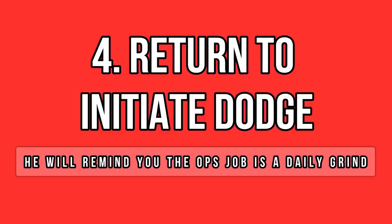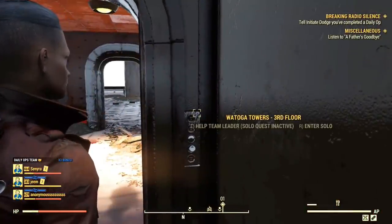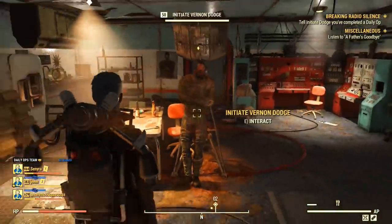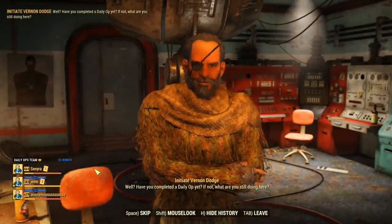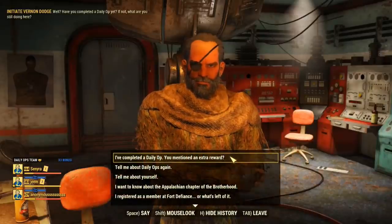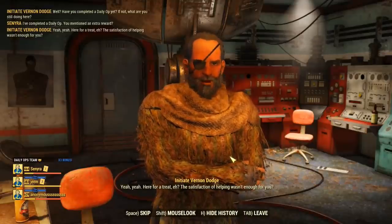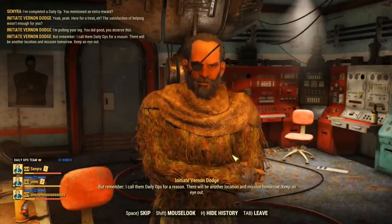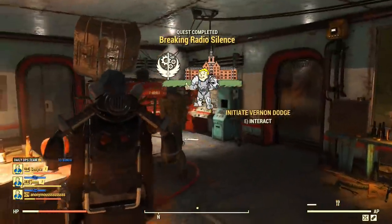Now that you know the basics of Daily Ops and hopefully completed one, it's time to return to Initiate Dodge. Let me warn you — the quest rewards are very disappointing, but you still want to complete the mission. Head back to the Watauga Towers, tell Dodge you did the urgent task he requested, and the quest will be done shortly. Note that he will tell you the job is far from being done, since there is a new daily operation every single day. It's pretty much a reminder that Daily Ops are a permanent daily feature, not just a one-time activity for a quest.